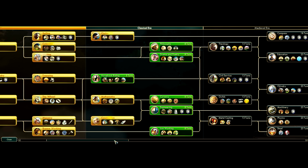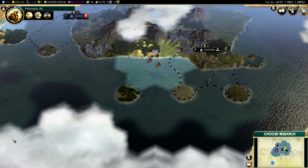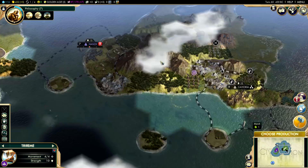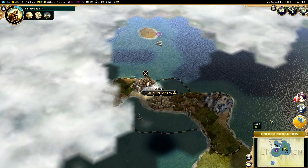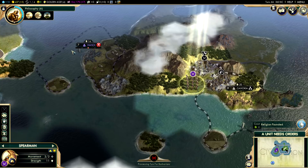I think we're going to research philosophy next - I think that would be a smart bet. Somebody just enhanced their religion - let's see how the religion race is going. Two religions can still be founded, so if we wanted to found a religion we could, but it's not at the top of my priorities list. I'm going to try to build the Hanging Gardens. I actually think we won't have success, but I'm going to try anyway because there's not a ton of other options to build at the moment.